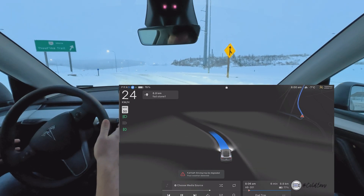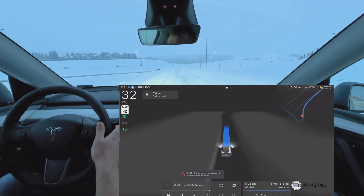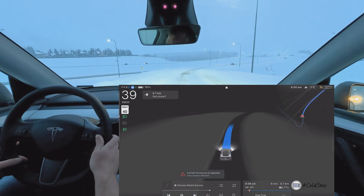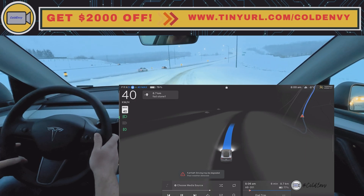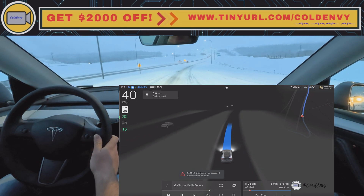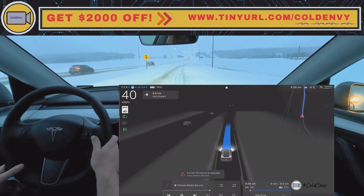Wow, look at this. At this point you can see the snow has created such craters that it thinks the lane limits are within these craters. I have to step up its speed a little bit here — I'm still on the lowest setting for highway speeds.